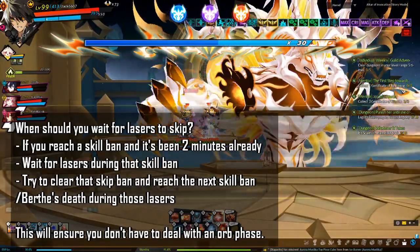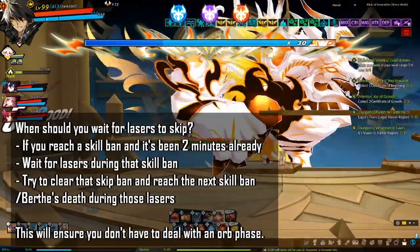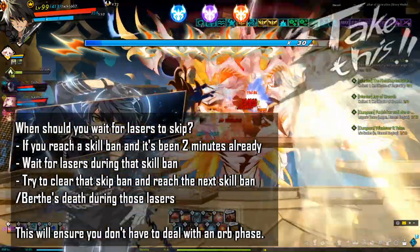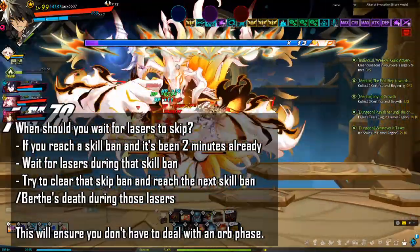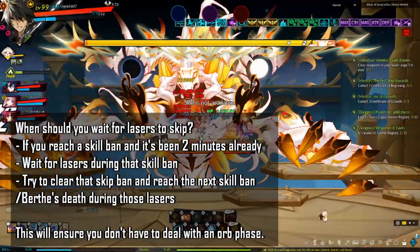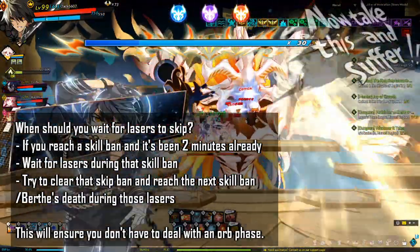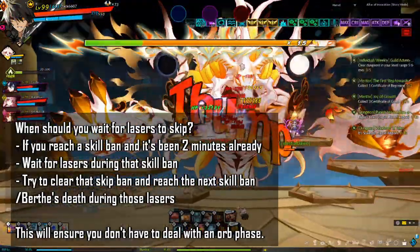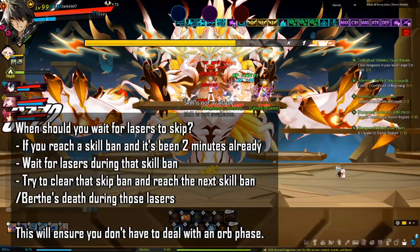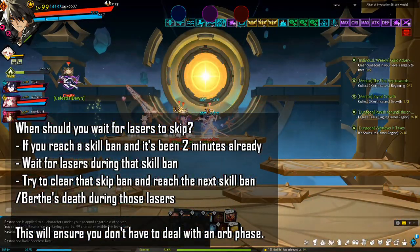To avoid orb phases: the orb pattern has roughly a 2-minute cooldown. If you can clear Phase 2 in under 2 minutes, you never encounter it. Generally, parties don't need to worry about the orb phase until they reach 90 bars of HP. The orb pattern cannot happen during laser attacks or skill bans, so if needed, transition from skill ban to skill ban during lasers. If your party has taken a long time reaching 90 HP, instead of skipping the 90 HP ban, wait for lasers to skip — giving you the full laser duration to lower HP from 90 down to 30, and then again wait for lasers during the 30 ban to reach 0.